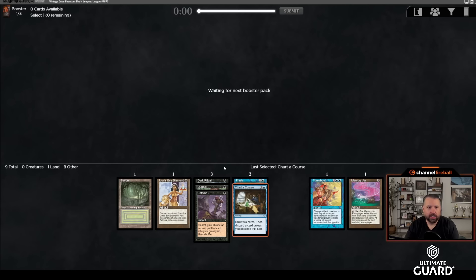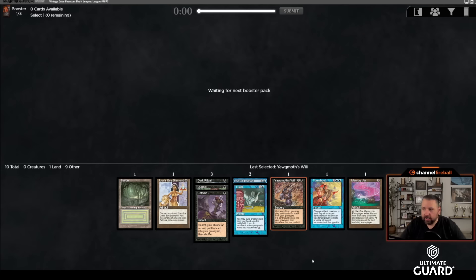Chart of Courses versus Fatal Push — given where we're at I'm going to take Chart of Courses. It enables reanimate stuff, it helps your storm combo go, and killing their creatures doesn't seem the highest priority. I'm doing a little bit more of an unfair thing. These next couple picks will really determine how likely we get to do that. Yawgmoth's Will came back! There was still a Fire Covenant in the pack, but yeah, we're taking Yawgmoth's Will.